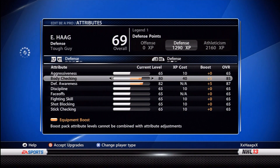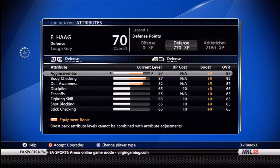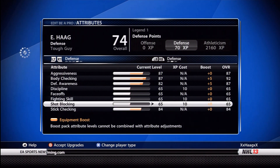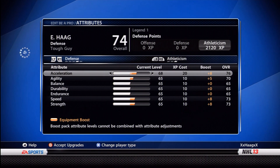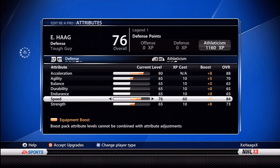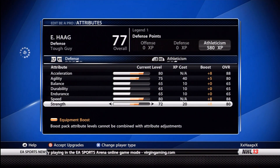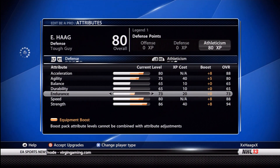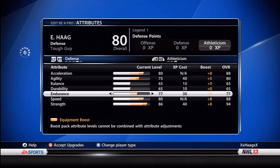Defensive awareness — for defense, it doesn't matter what build you have, bump your defensive awareness up as high as you can get it right away. Next is body checking — I can get it to 92 with this. Aggressiveness I always get up. Stick checking I always like to take up quite a bit because it's actually really useful as a defenseman. I put a little bit into shot blocking, but when I get to my Legend 3 I'll get that a little higher. Acceleration is always the first thing I max out, then speed — 88 and 88 for speed and acceleration. With a 13-inch radius you have to be careful; you can't get caught pinching or you will fall behind. Agility I put at 80, endurance at 77.